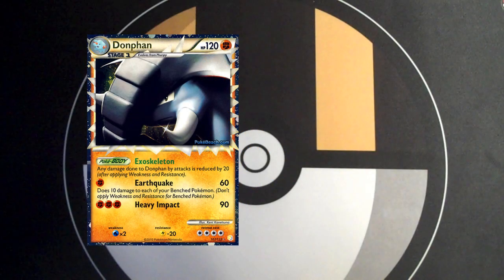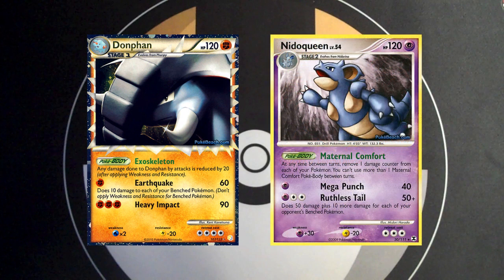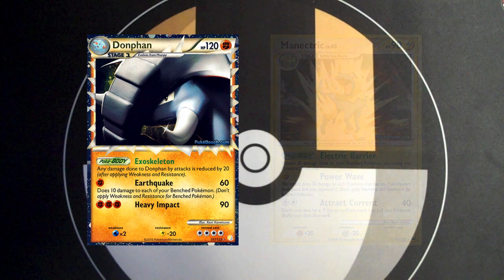Another variant is the defensive Donphan, which abuses Donphan's already defensive Poké-Body with healing in order to tank longer. Usual options of this variant are Blissey from Platinum or Blissey Prime, both of which heal you at a minimal cost. Another option is Nidoqueen, who is either paired with Rare Candies to get on the bench quicker, or just used in heavy lines to guarantee that you can Broken Time-Space the Nidoqueen line out. Another option is Manetric from Platinum, whose body prevents the damage that you do to the bench with Earthquake, and can help prevent any Garchomp C X snipes to your Uxies. Using defense and healing with Donphan is a great option to patch some of your weaknesses, especially against decks that couldn't knock you out in one hit like Jumpluff.